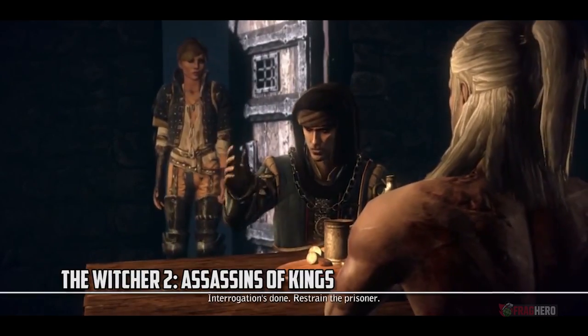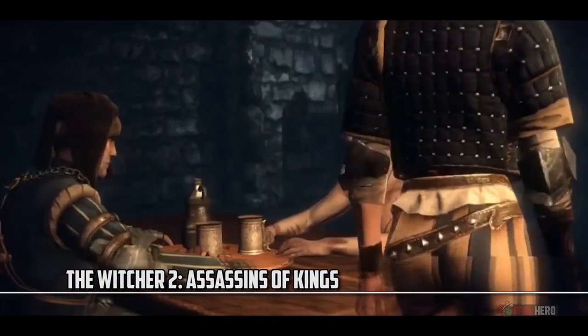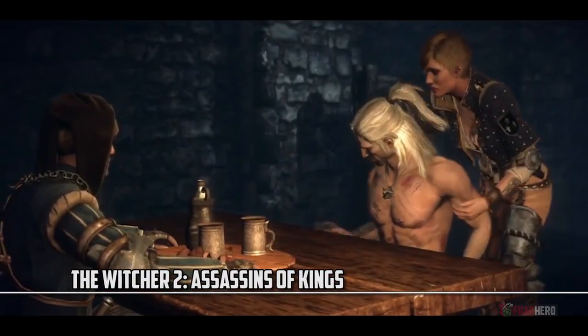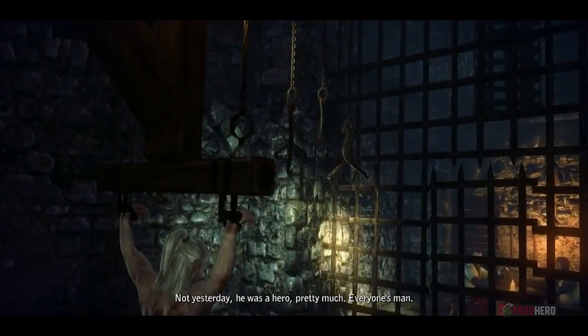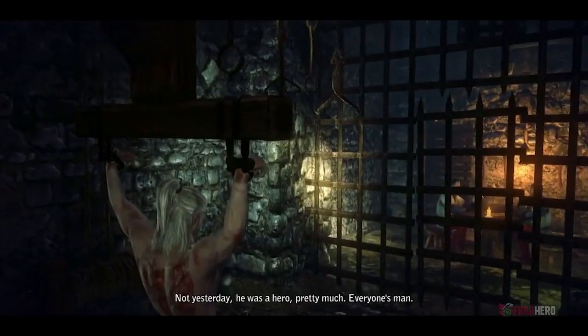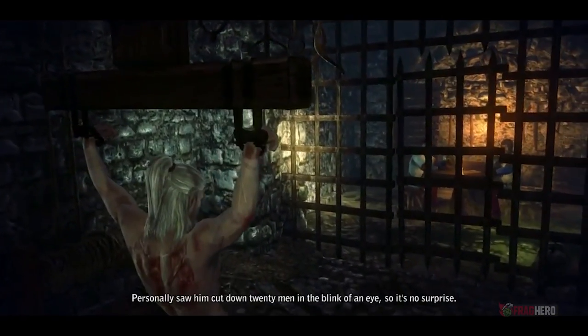After being accused of the heinous and unpardonable crime of kingslaying, Geralt of Rivia is apprehended and locked up in a dark and murky cell. Fortunately for him, the White Wolf was somehow slipped the key necessary to unlock the chains around his wrists. From here on, the situation becomes only easier because we all know how charming yet relentless he can be.